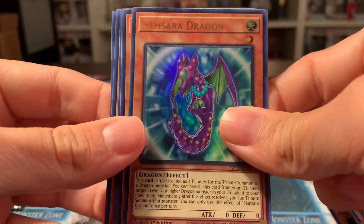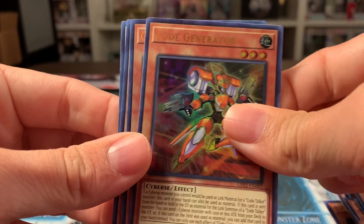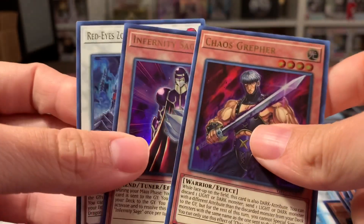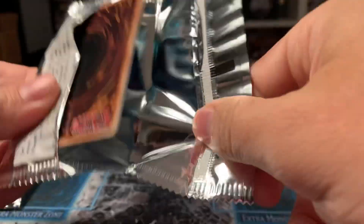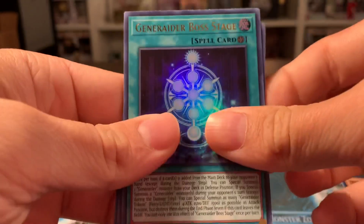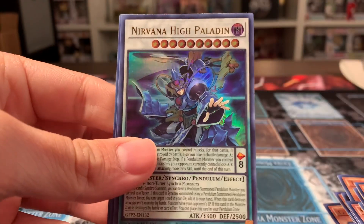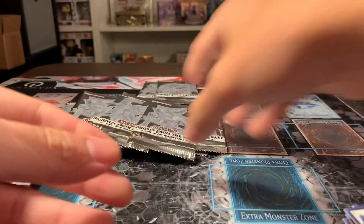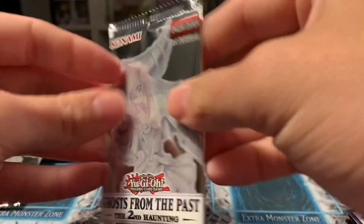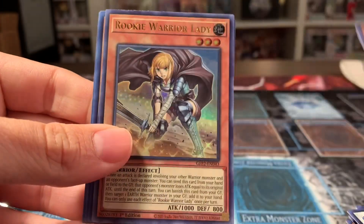Come on, give me some luck. Code Generator, Chaos Grupher. Generator Boss Stage, Nirvana High Paladin. Vision Hero Increase — that's good. I would like a Ferris if possible. We're definitely way over halfway done.